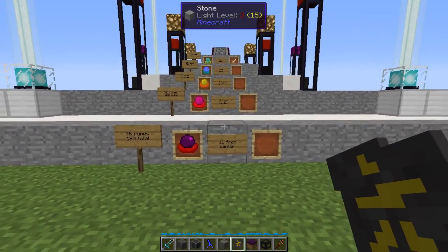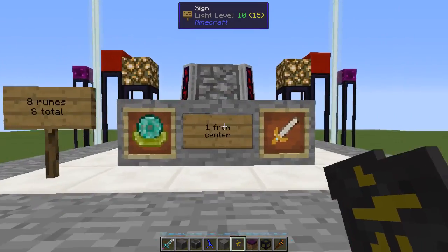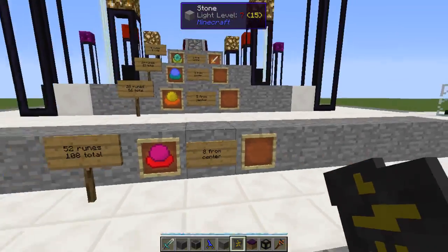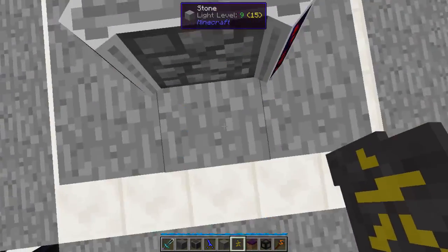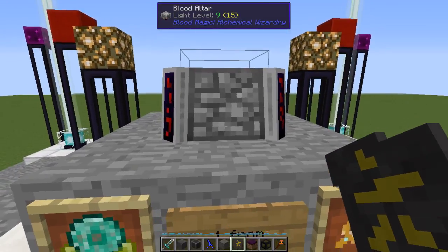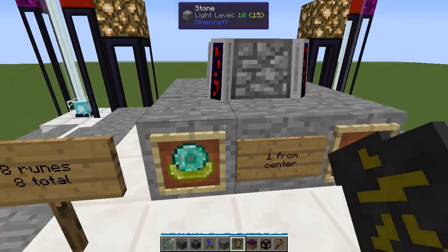Once you've got your 23 by 23 area, mark your center spot. You're going to want to put this thing about five blocks up - one, two, three, four, five - then stack five blocks up and put the altar on top. There's your altar in the middle of the air, not very helpful by itself.